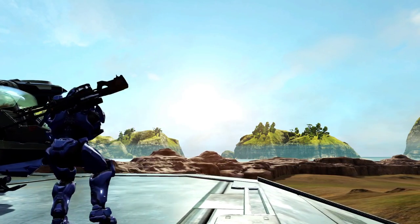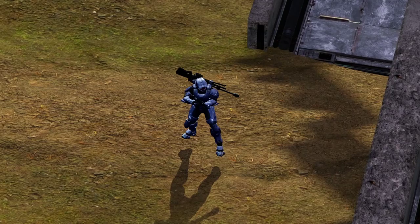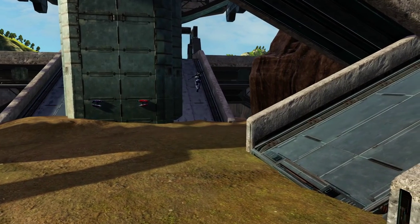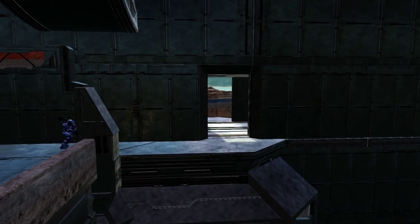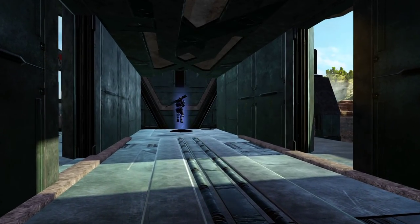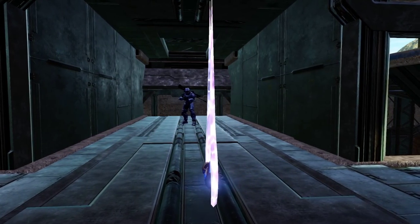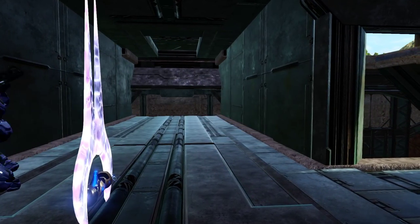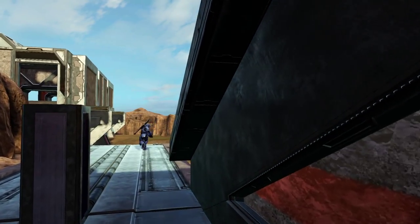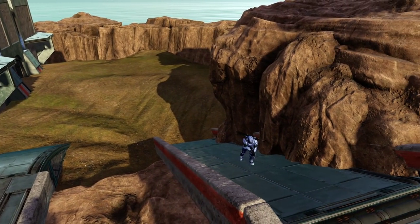There are a number of ways up to where the flag spawns. You can go directly alongside this big spire, or you can travel up the back. We'll take this side route first and show you that you can actually go inside of this structure. Inside there's a couple routes: a grav lift that brings you to the very top, and a little hole that drops you down to the sniper hall. That is more or less a one-way route — unless you have a buddy to jump off of or a well-placed grenade jump, you really can't get back up there too easily.